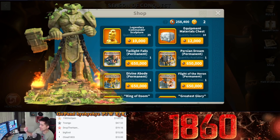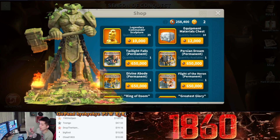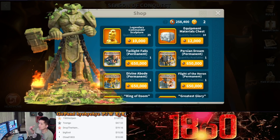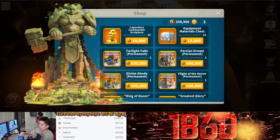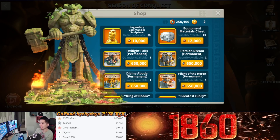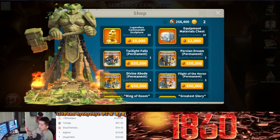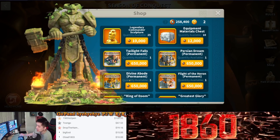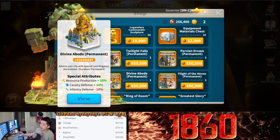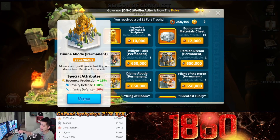A legendary city skin costs 650,000 season coins. For a low spender or free-to-play player, you can get around 300,000 to 400,000 season coins every KvK, so it will take you about 6 to 7 months to collect enough season coins to buy one. That's definitely much shorter than waiting almost 3 years and still having no legendary city skin. So first, look into the shop and see if there's a city skin you need — if you're an archer or cavalry player, I strongly recommend saving up your season coins to buy one.